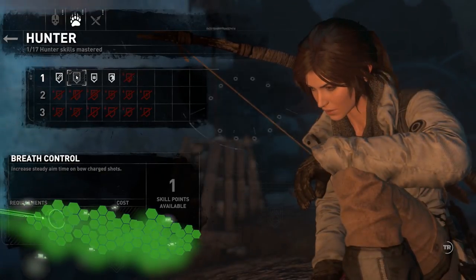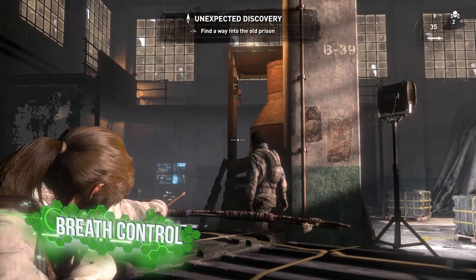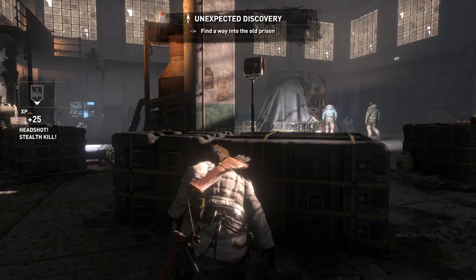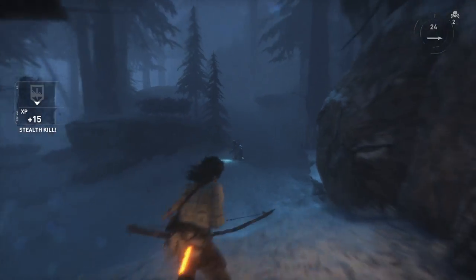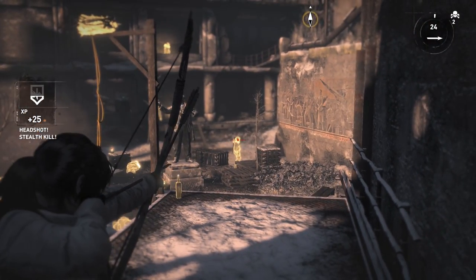Next up is Breath Control. If you've watched our 7 Things You Need to Know video, then you'll know that becoming an Olympic gold medalist in archery by shooting men in the head with sticks is an absolute must. Therefore, master this skill to turn Lara's initially shaky hold on her makeshift bow into an iron grip, giving you more time to line up the killer shot.